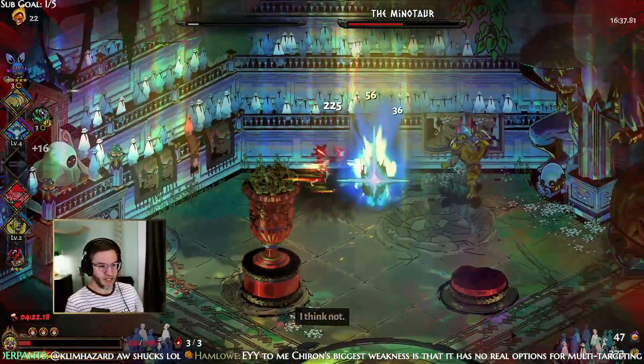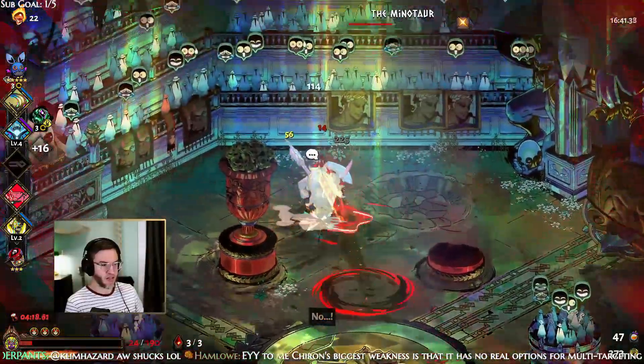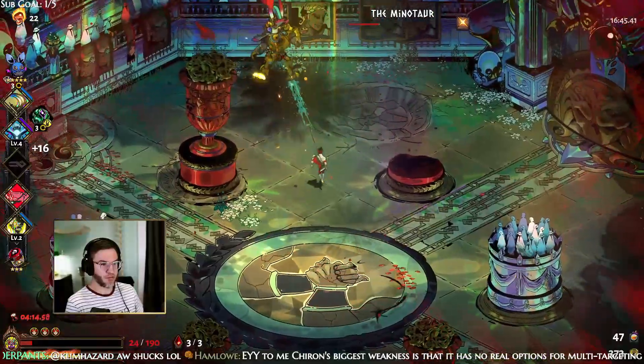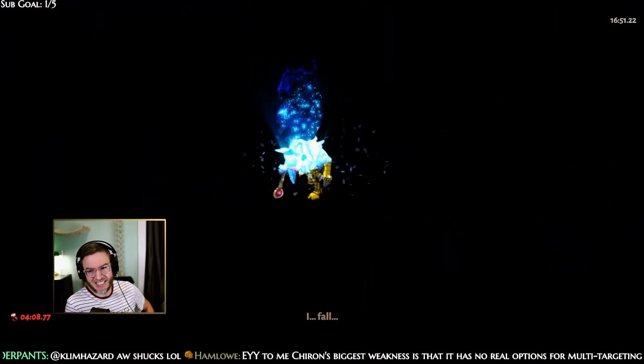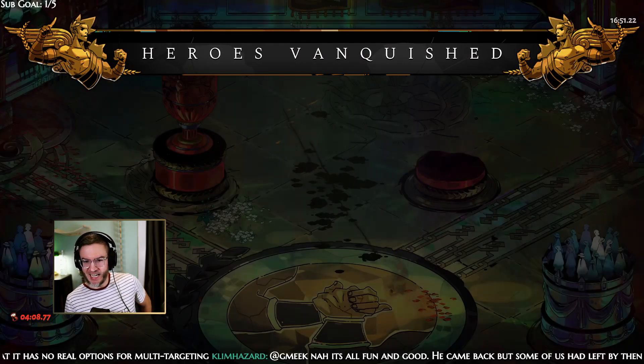Now what we want is Double Strike from Zeus — high voltage would be cool. It's a decent amount of damage and the attacks go very fast.